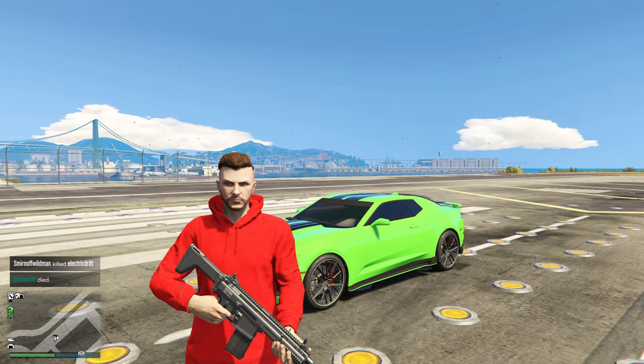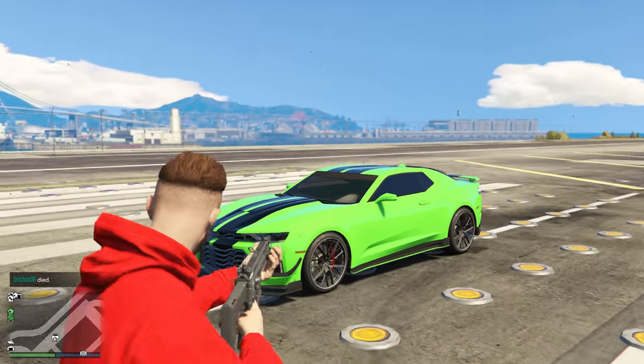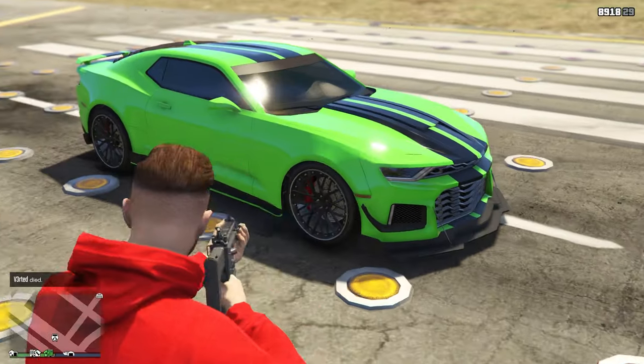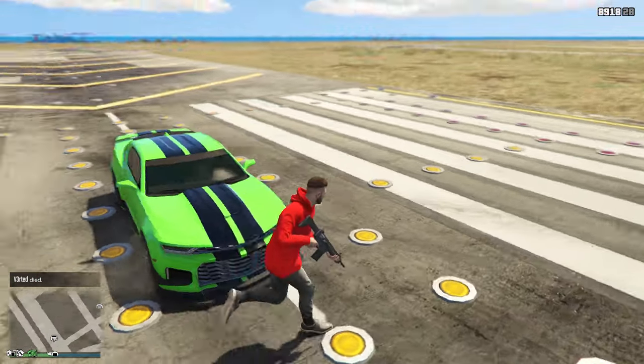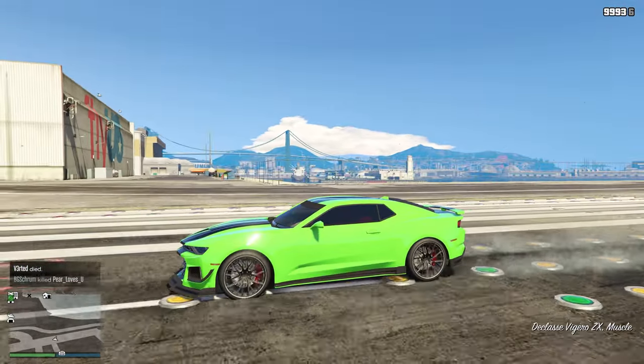Once you make it there, go to the end of the runway, pull out a gun, and shoot the front two tires of the vehicle — or just literally any vehicle you can use for this. Now we're going to drive until the wheels pop.